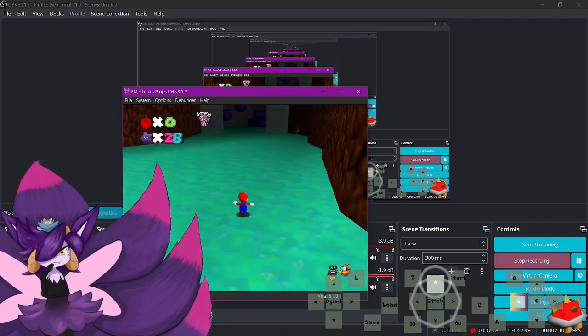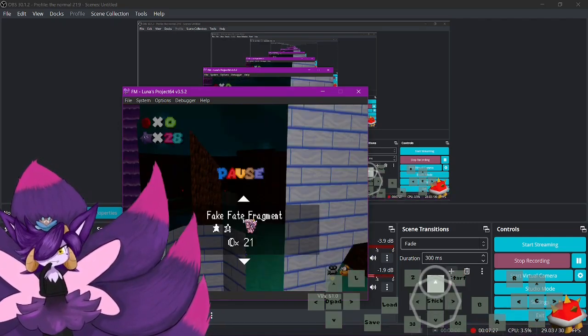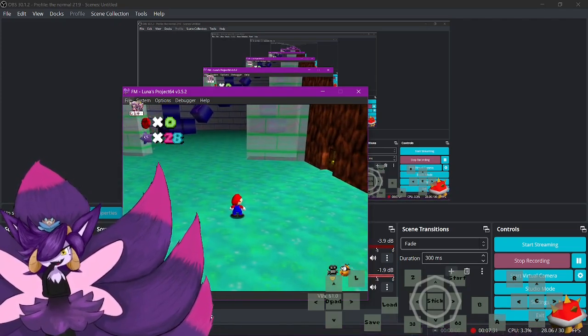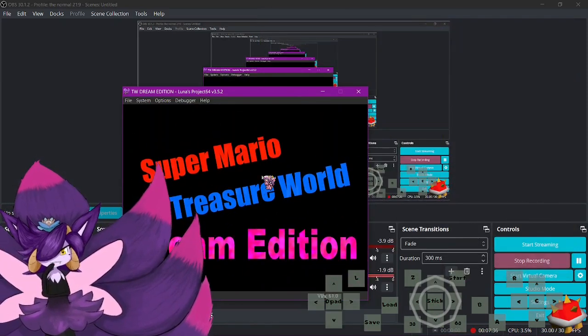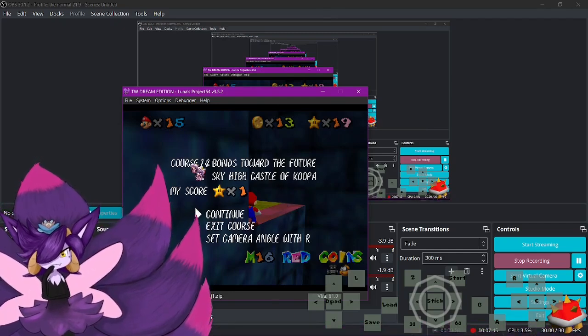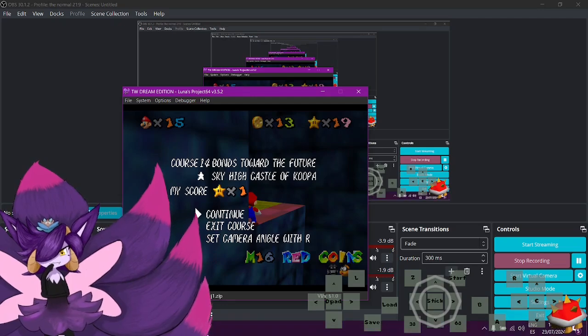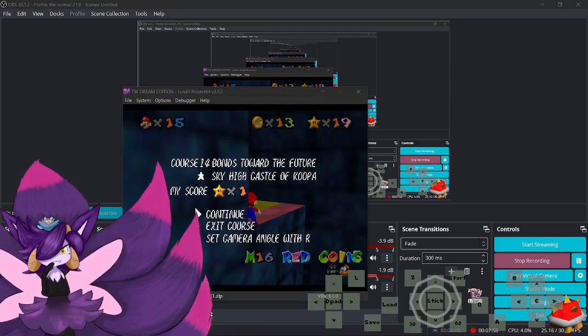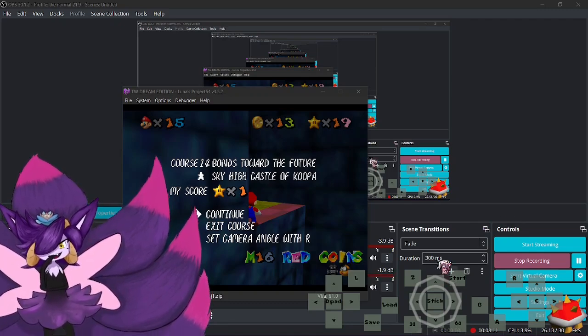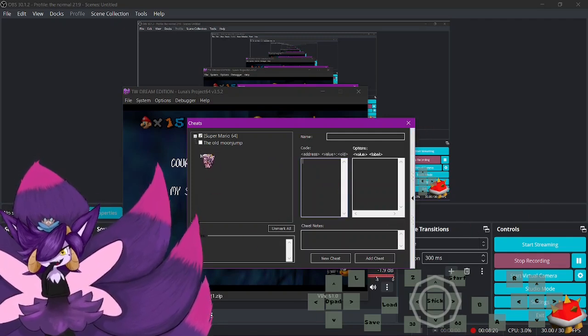The hacks that have it are the ones with the tweak enabled to keep music playing while the game is paused. You can see that the music keeps playing even though I paused - that means the bonk sound will be there. Meanwhile, in Dream Edition, if I pause the game the music will stop, which makes it so that the bonk sound will no longer be there. I personally think we should allow a certain cheat code to be used in older hacks to replicate this behavior.